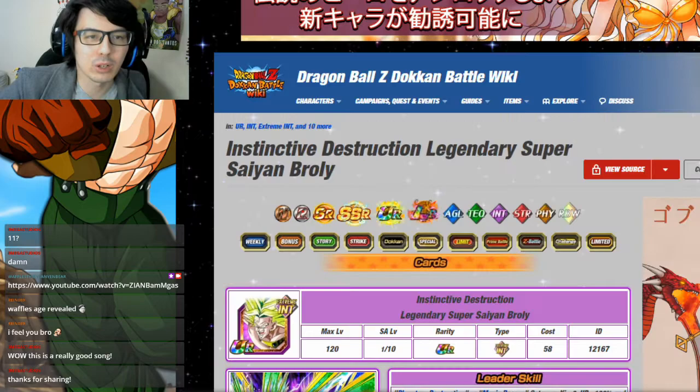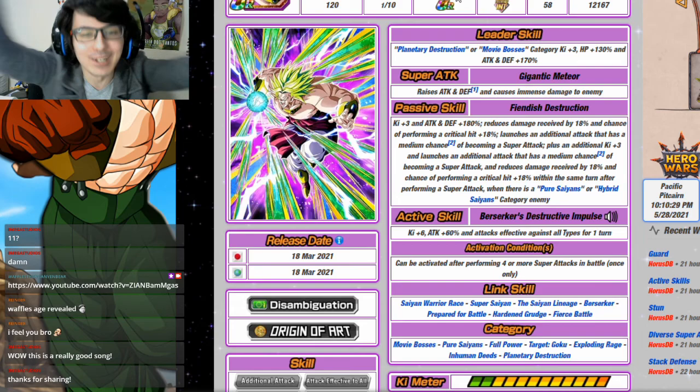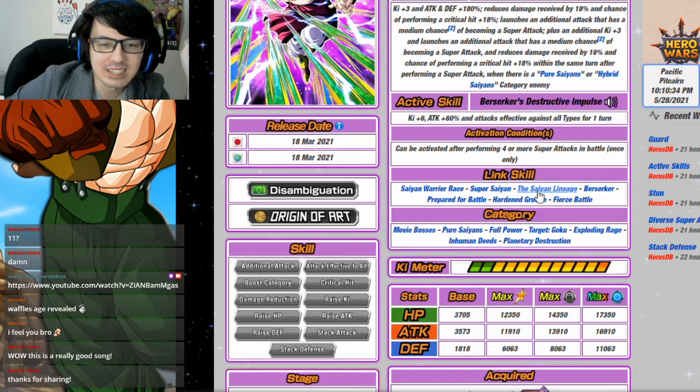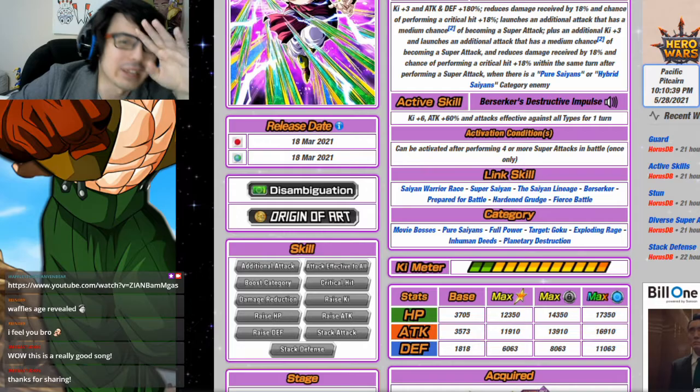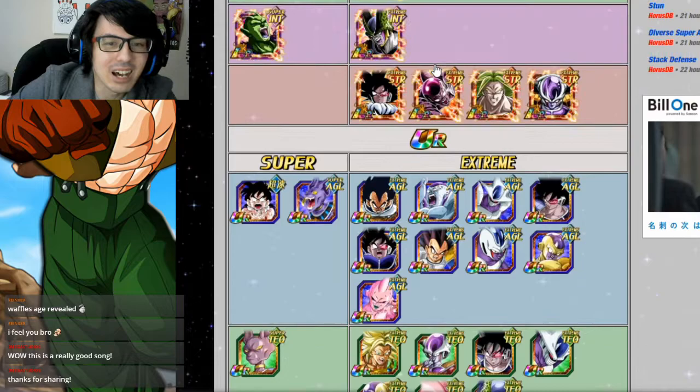There's one more category to talk about: Planetary Destruction. There is one very good linking partner to quickly mention — INT Broly. He might as well be an LR Broly — he's just fantastic. He's going to share Saiyan Warrior Race, Saiyan Lineage, and Fierce Battle with this Gohan, and he's just going to be incredible. He also happens to be the leader you'll be using anyway.